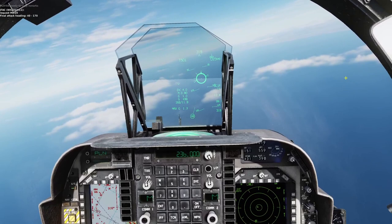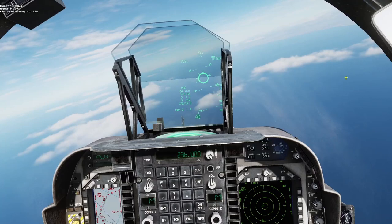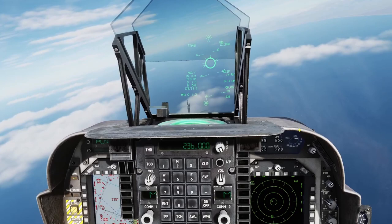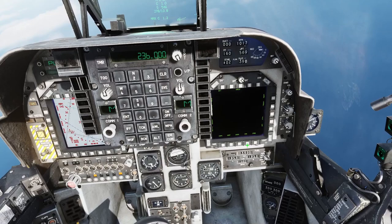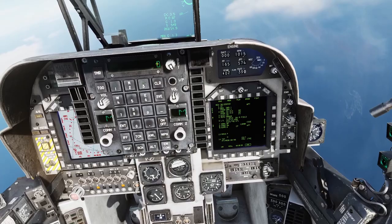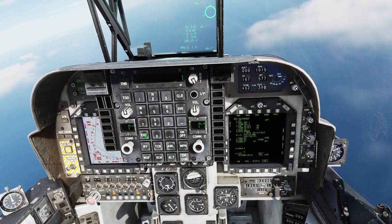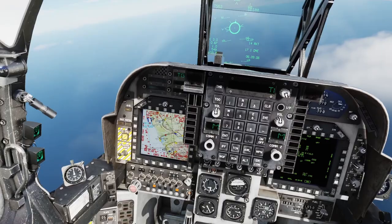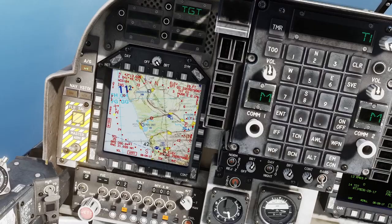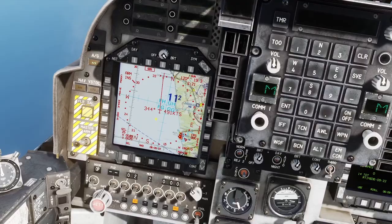Okay. Ready to copy the remarks. Request Mark 20. Final attack heading 040 / 170. Mark 20 is not going to do anything against an APC, so we'll probably go ahead and use the rockets. We do have a flashing message light, which means we have target information on the CAS page — the automatic target handling system. It's on LinkedIn up. So let's go to the CAS page and see if the 9-line information just given to us is in there.